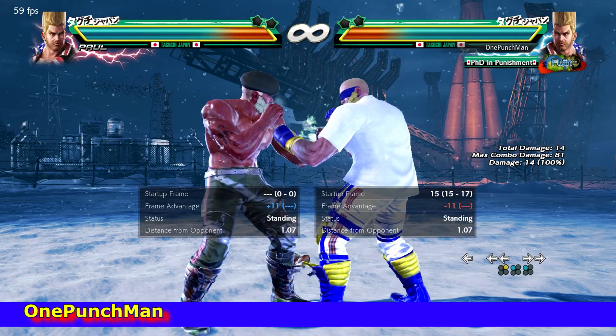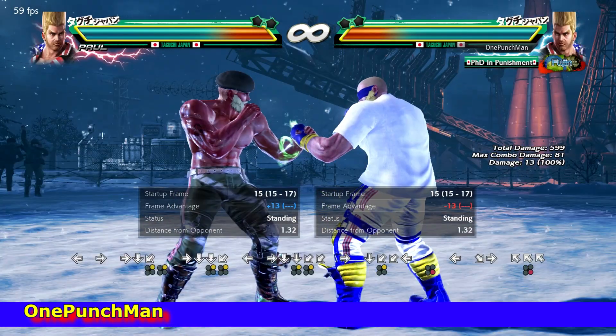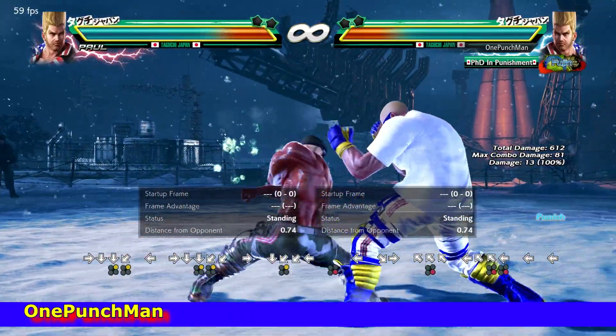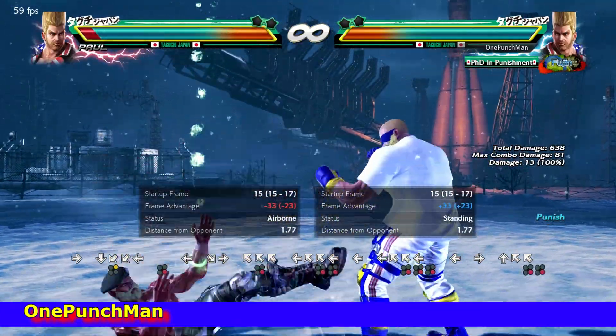The second one is double forward 2,2 cancel. On hit, the 2 becomes minus 18, which can also be easily launch punished. On block, the 2 cancelling is minus 28, and it can also be easily interrupted or punished by launchers.